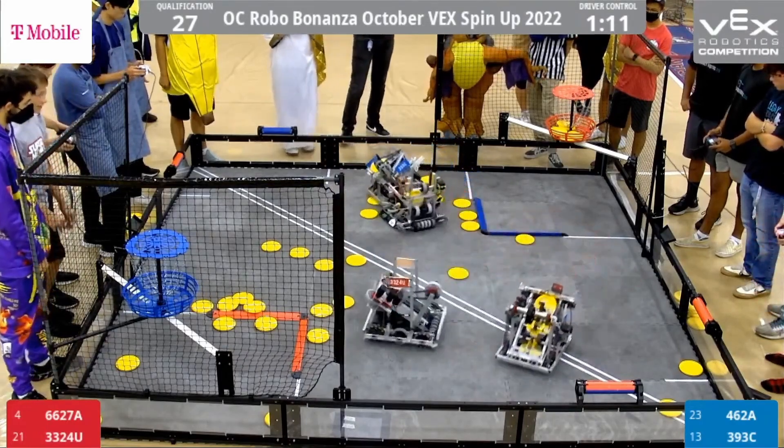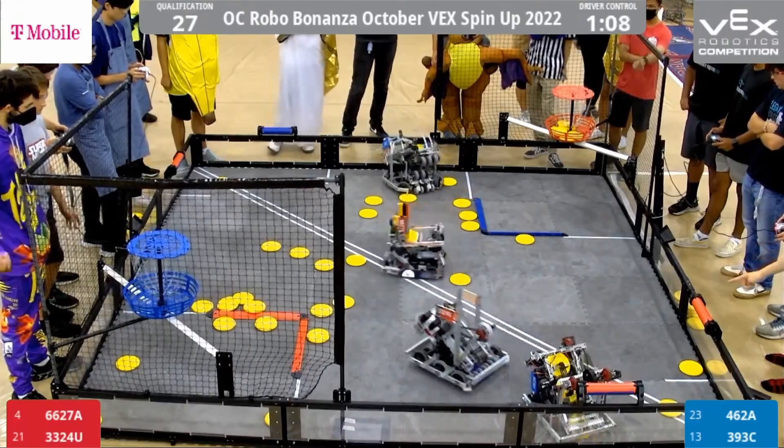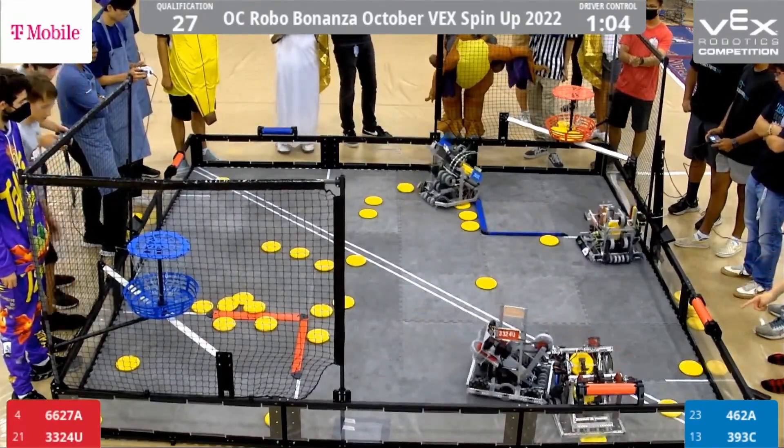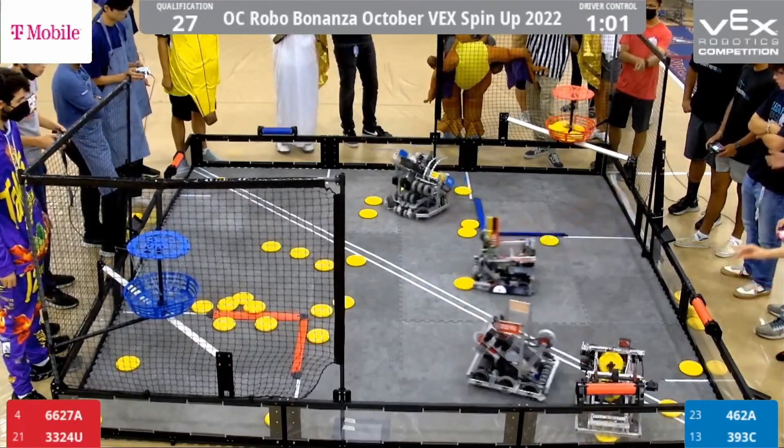And so far all day, it looks like 6627A and 3759X are battling to be claimed the best catapult robot at this current Beckman Invitational. We'll see if they're able to add another tick to that tally. 6627A — another three for three load.